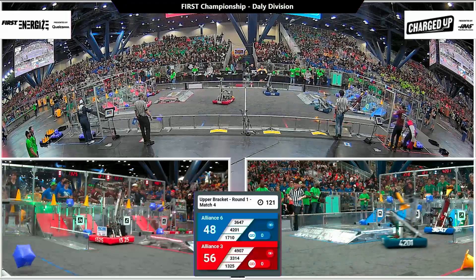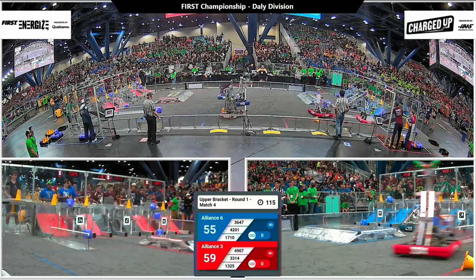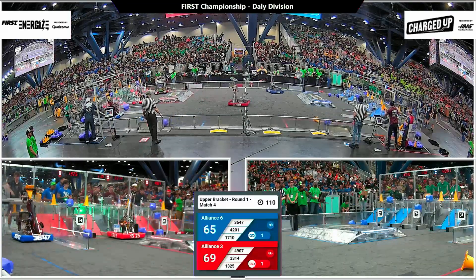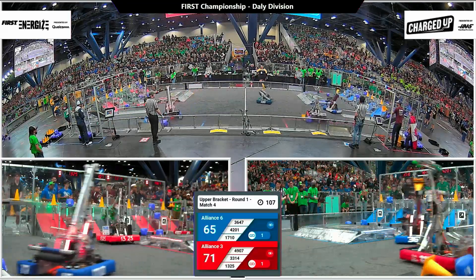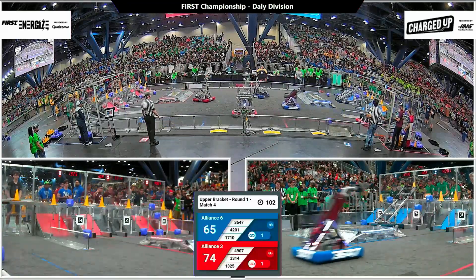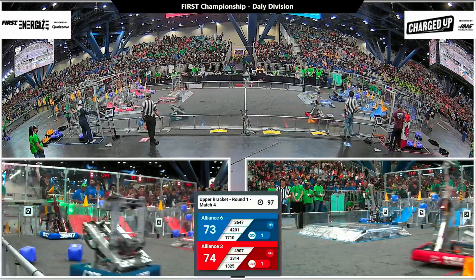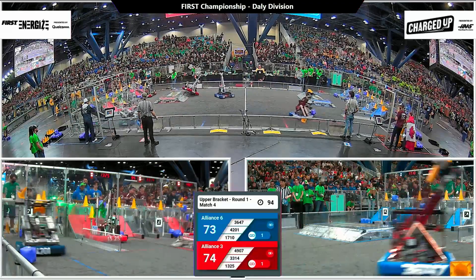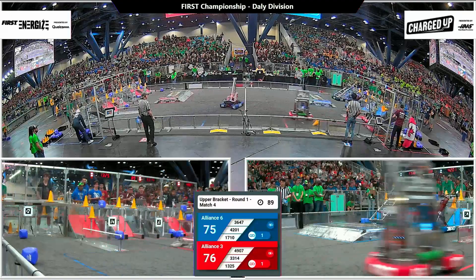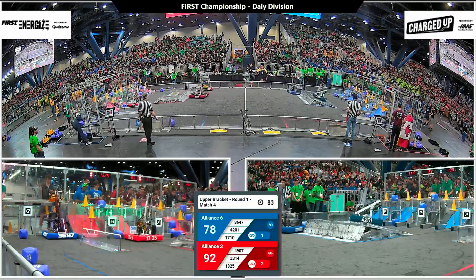As the blue alliance scoops up just a couple early in the tele-operated period, back across the field we go — Millennium Falcons' cone goes up for five points. Alliance partners Vitruvian Bots with another cone, and the first link is already up on the blue alliance board. One link also scored so far on red, 71 points on their side. There's a cone and a cube in the top right node of that alliance grid, and another cone inbound. Looks like that's the Thunder Stamps lifting up — they instead place on the middle row for three points.